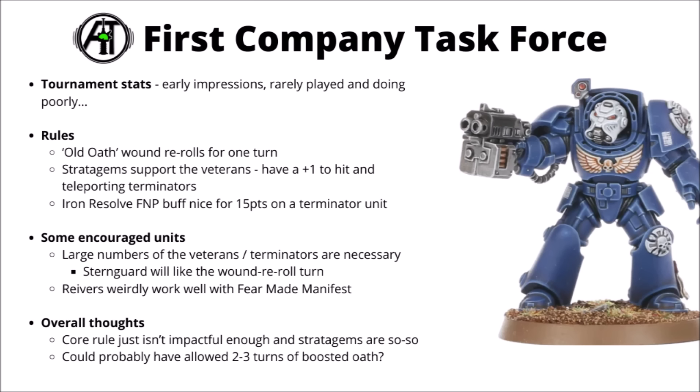The stratagems are very heavily locked into supporting the veterans and terminators. Perhaps interesting ones are a plus one to hit which is generally handy, plus teleporting terminators. For the enhancements, the Iron Resolve Feel No Pain type buff is quite nice and there's another one for plus one attacks once per game. For the encouraged units you really do need to skew very heavily into Space Marine Veteran units — Blade Guard, Vanguard, Sternguard and Terminators. Otherwise you might as well run something else, as a lot of those units are pretty usable but don't generally tend to be things you want an entire army of.